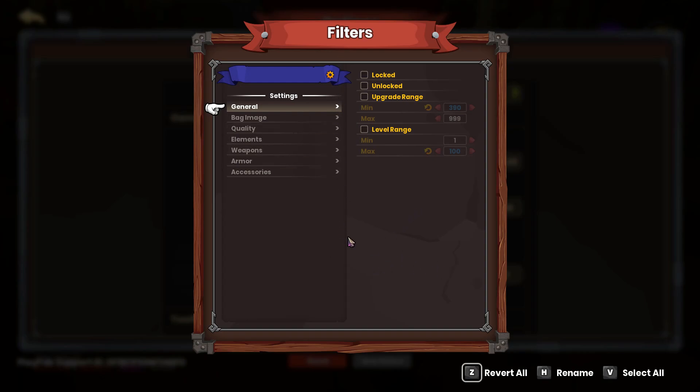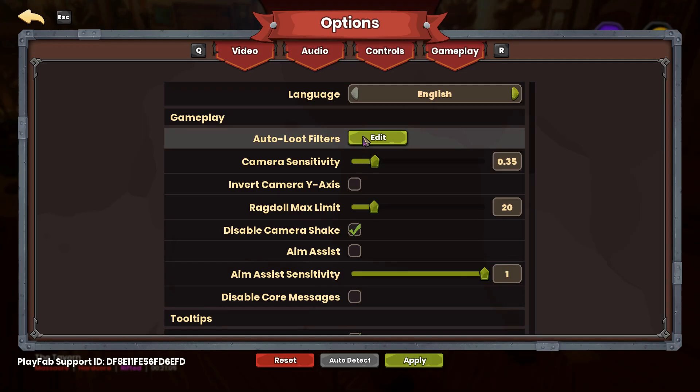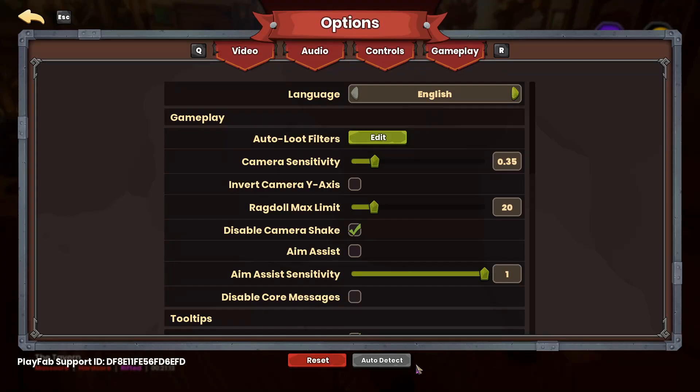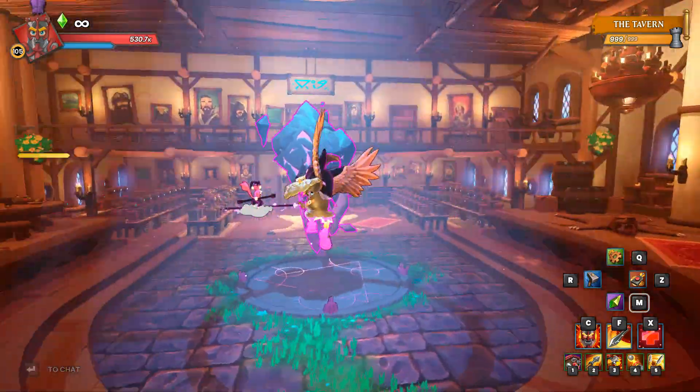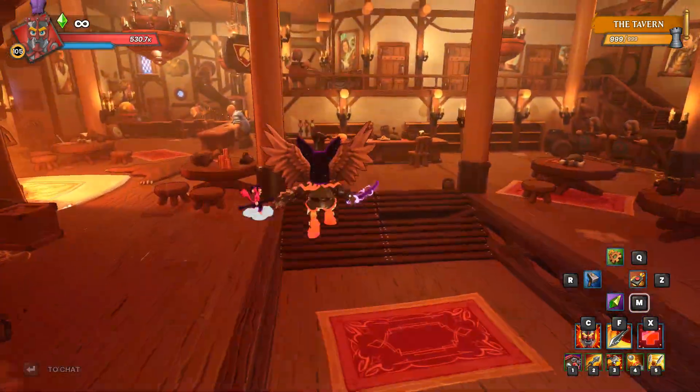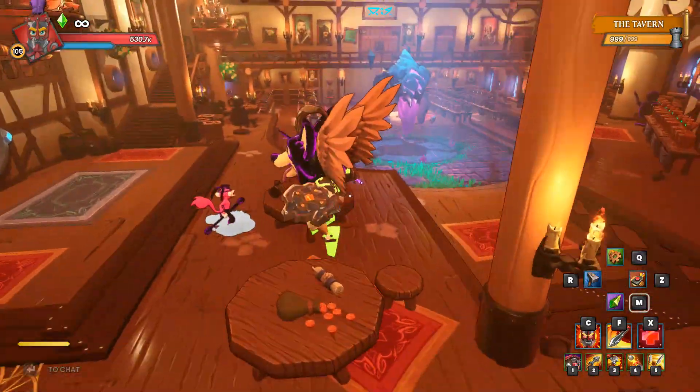So hopefully that helps everyone get a general understanding of the auto-loot filter and how it works in Dungeon Defenders Awakened. The most important thing — once you get everything edited, make sure you hit Apply, because if you don't hit Apply, nothing will get saved. So while that will do it for now, thank you all an absolute ton for watching, and I will see you next time around. Take it easy!